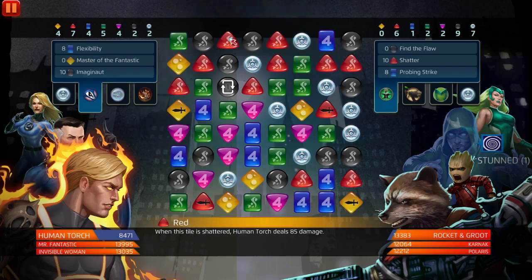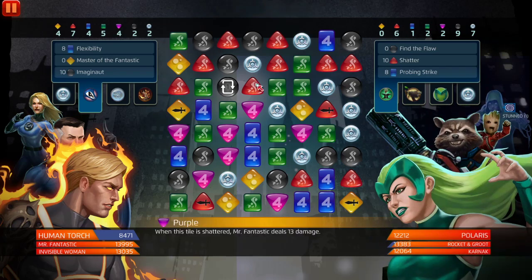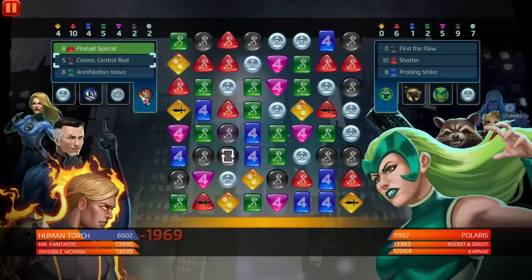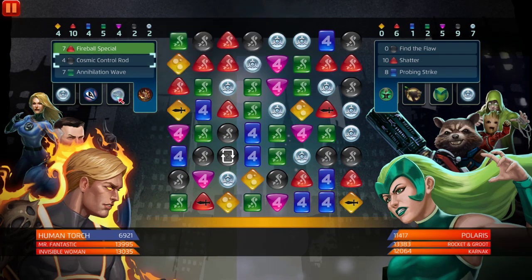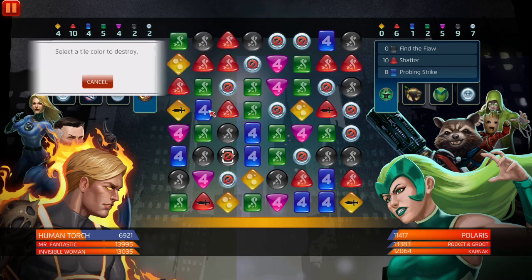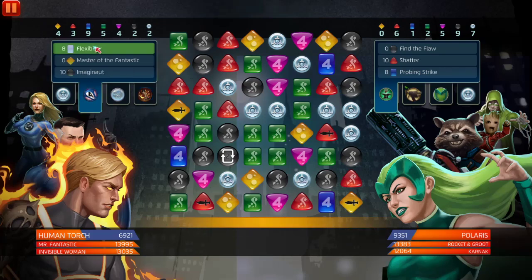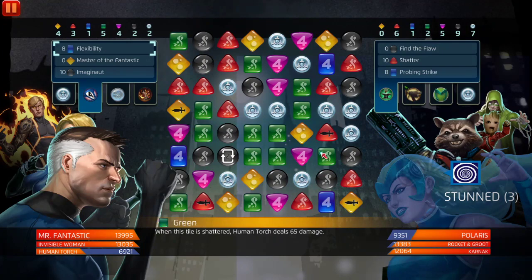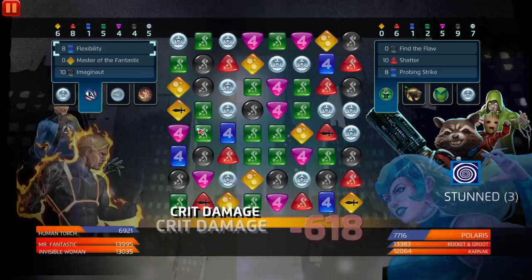Should we go end game or just down Polaris? I think we're just gonna get rid of Polaris because she's going to down Human Torch and that's not gonna be good. We're going to stun her — Karnak's definitely gonna down somebody, 100%. I already know it. Match five — the repeater tile is gone.